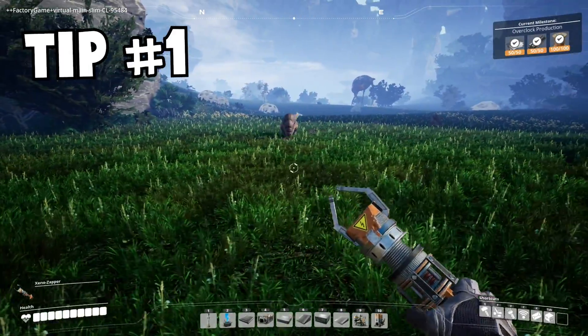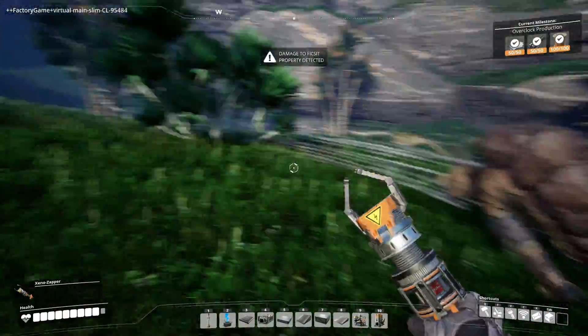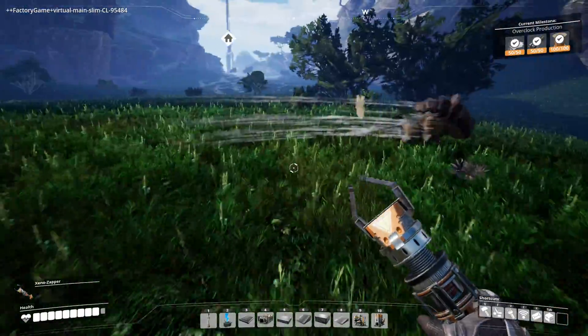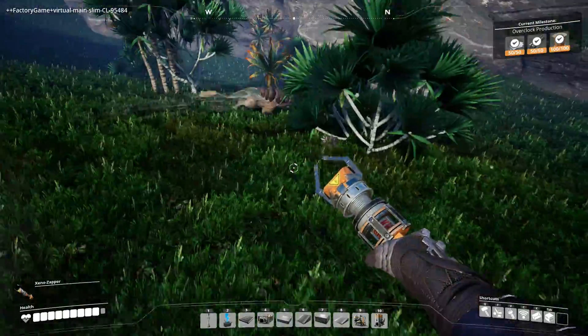My first tip is that when you're facing the fluffy tailed hogs, you can in fact jump over them and often get in a bit of a whack with your zapper on the way down. I'm not necessarily very good at it in this video, but you get the general idea. Jumping is a great way to avoid their attacks.